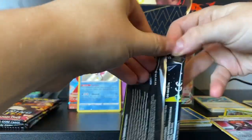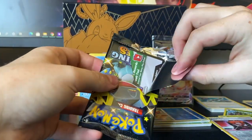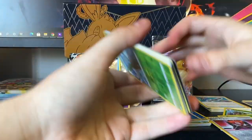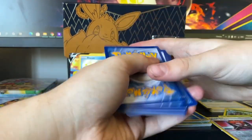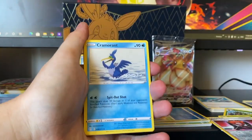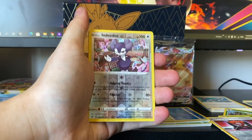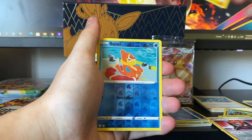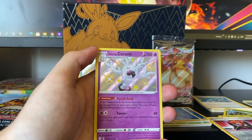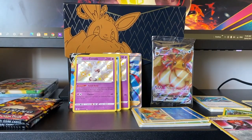This one should have it. I gotta commentate while I open this because you'll think it's fake if I don't. There's reverse holos in every single common spot — that's insane. Let me know if this is happening to you. Is it just an Australian thing? Is it everywhere? This is crazy. Cramorant, Swacky — and now we're into reverse territory. Tropius reverse, Indeedee, Shinx. This is insane — this is how you complete the master set of reverse holos. You just get error packs. And we're getting so many Shinies. Galarian Corsola. And that's a pretty boring rare, not gonna lie. This is a cool box — so worth the money.